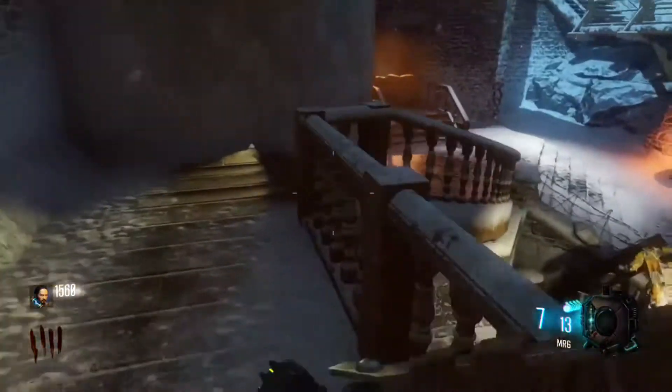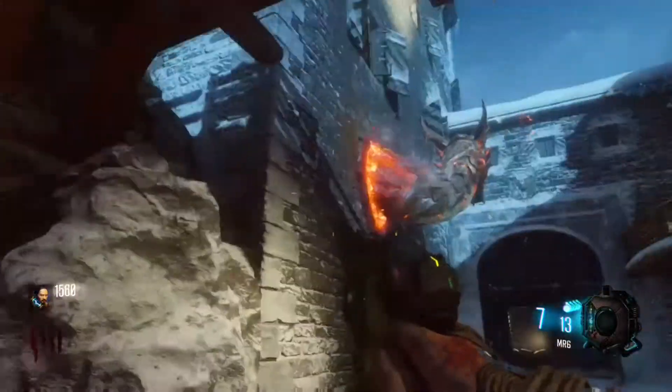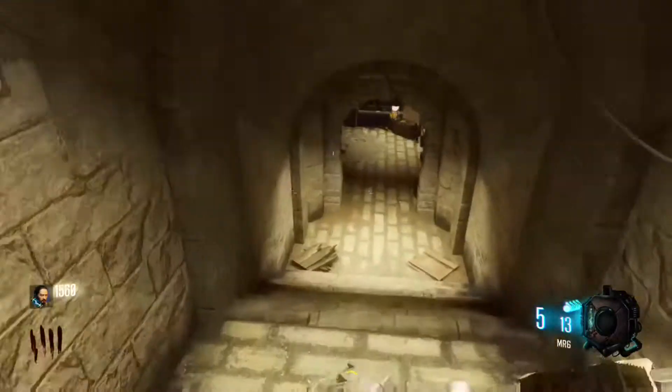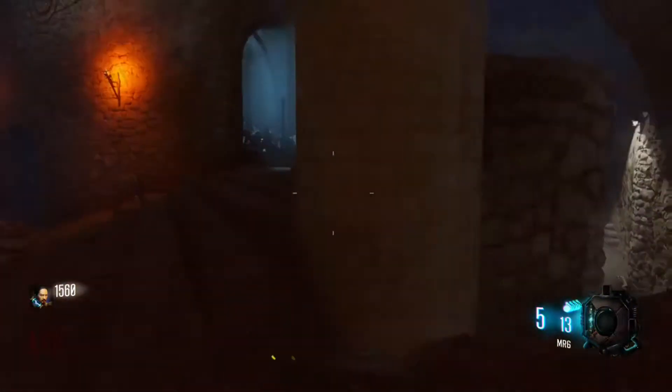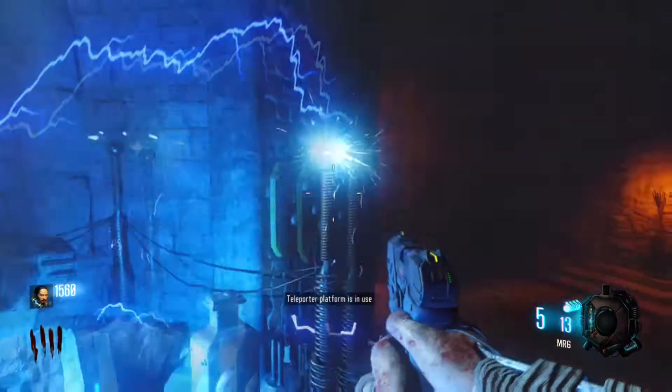Then you want to go down these stairs right here, and then find that dragon looking guy that eats all the zombies that you kill in front of him. Go into his body and go down the stairs, and then you want to go right here and teleport these Pack-a-Punch pieces.